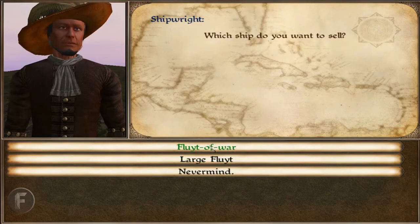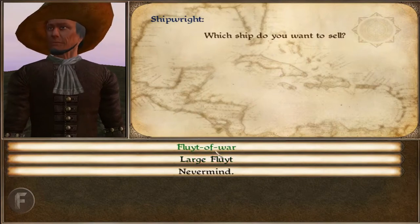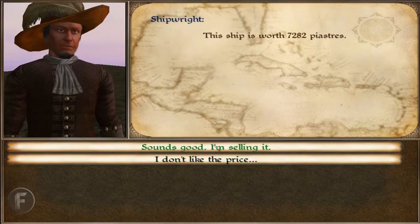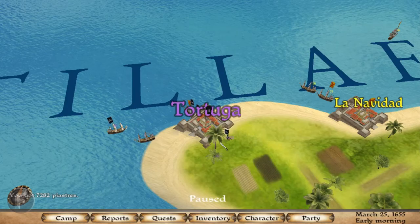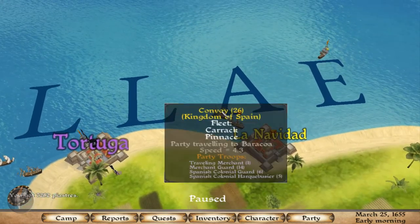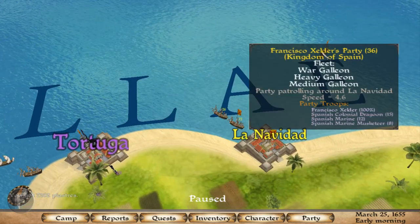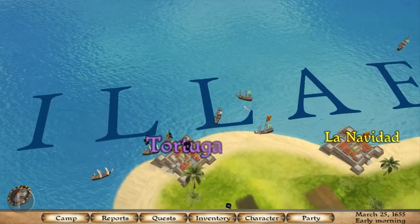We'll go back to our harbor. The ship you want to keep is this one. You'll get about 7,000 coins, so sell it. Leave. Now we're going to want to attack a Spanish ship, one that won't be that hard to fight, one that we can win right off the bat.